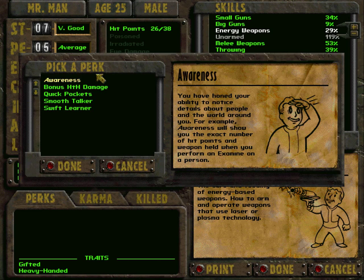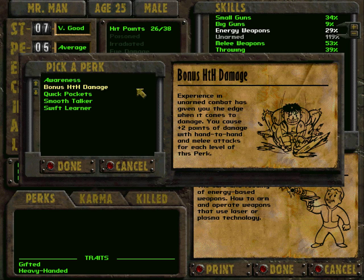Now let us see what we can level into. We can pick a perk — there are 5 perks to choose from. First perk is Awareness: you have honed your ability to notice details about people and the world around you. For example, Awareness will show you the exact number of hit points and weapon held when you examine a person. Bonus Hand-to-Hand Damage — experience in unarmed combat has given you the edge when it comes to damage. You cause plus 2 points of damage with hand-to-hand and melee attacks for each level of this perk. That sounds very nice and very useful for our character since we are concentrating on unarmed combat, at least in the beginning.